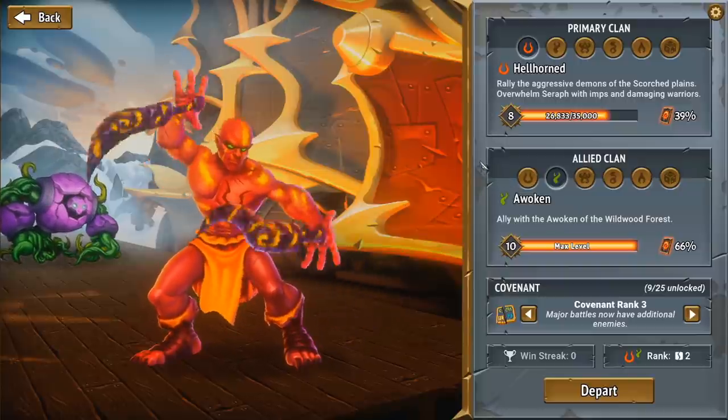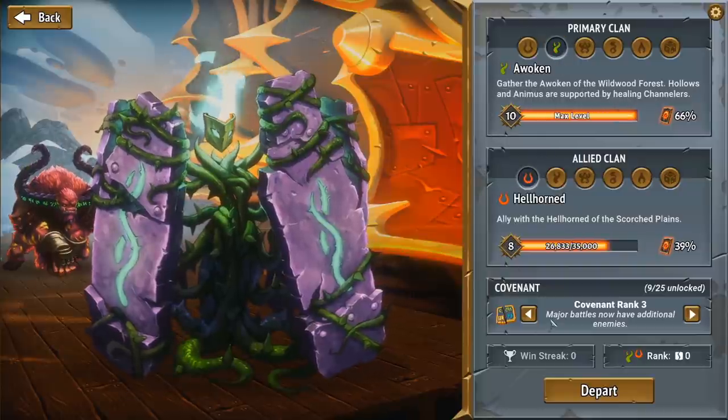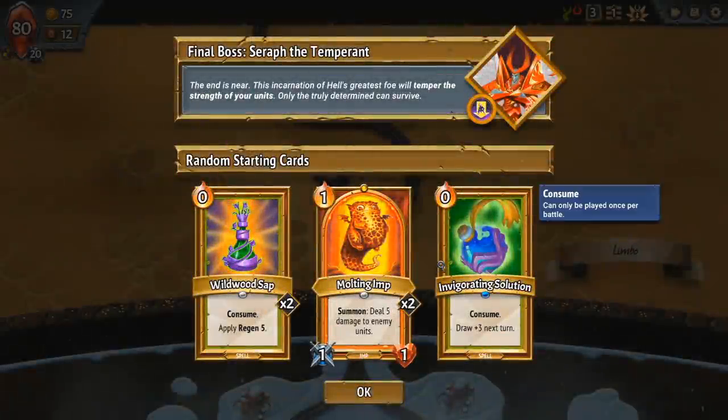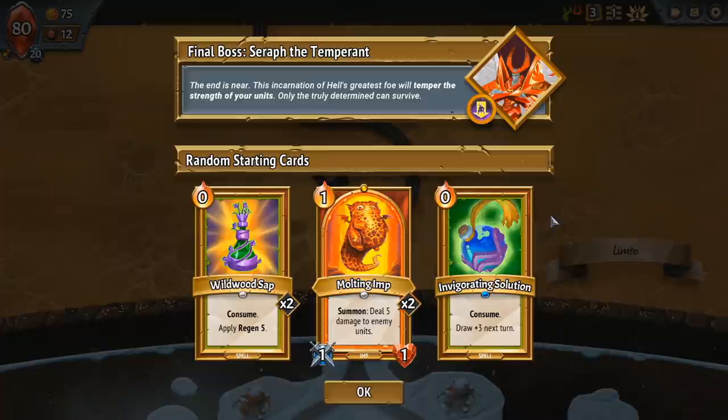I think I prefer the Awoken champion, though both are a lot of fun. I've actually really enjoyed all of the clans — usually in these games there's a class I dislike, but in this one I like all the clans. Not all the combos necessarily; some combos are really awkward, or I haven't figured out how to make a good deck for them yet, but I'm keen to try and figure it out at some point.